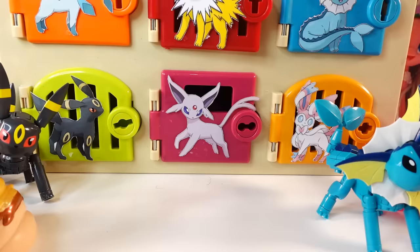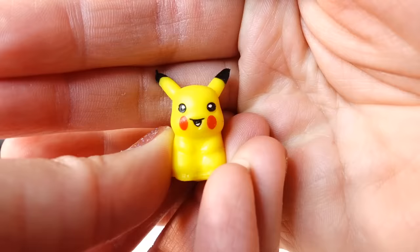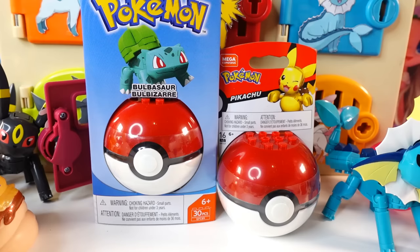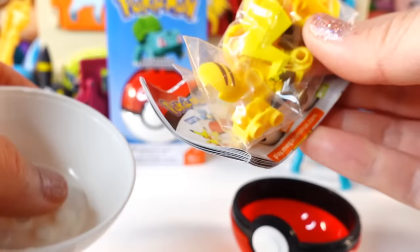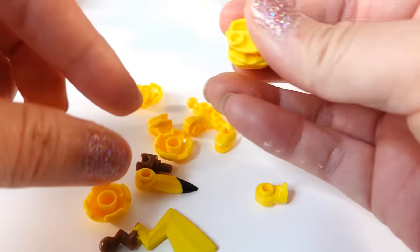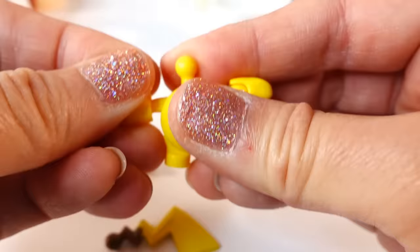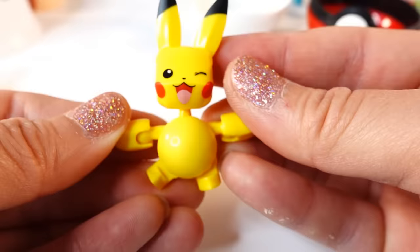I see something yellow in there - we found Pikachu! This is a super tiny Pikachu. In addition, we also found Espeon. Espeon has been taking care of Pikachu this whole time. Here are the Pokemon surprises - we got two of them: a Pikachu and a Bulbasaur. Let's open it up. Here is Pikachu - let's go ahead and put them together. There's his cool tail. Isn't this cute? We have a little tiny Pikachu!